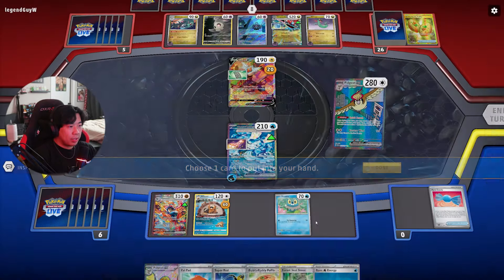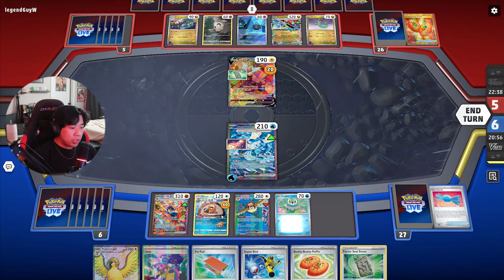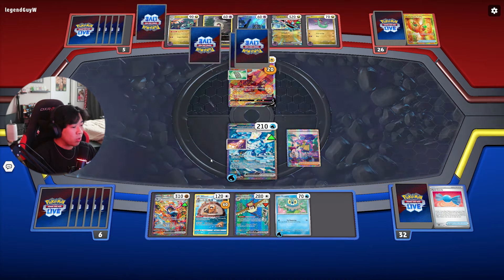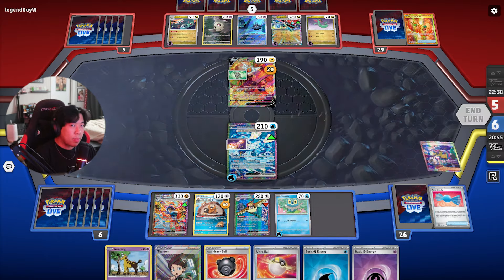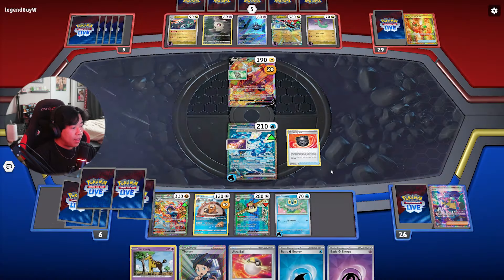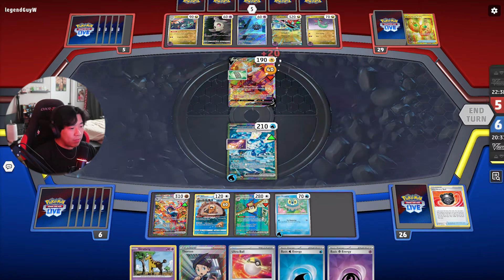I think Iono is the way — they're digging for cards to try to get Dusknoir. We know they have Rare Candy in hand. I attach the Energy to Froakie just so in case they do double Dusknoir, we can throw in an evolved Wellspring Ogerpon back. That's why I'm not evolving that Froakie — we need to have one basic Pokemon in play for Thornton to work. Using Heavy Ball to check prizes — we have two Double Turbo Energy prized, which is not great since we only run three, leaving just one in the deck.